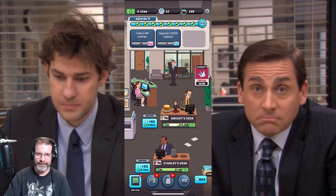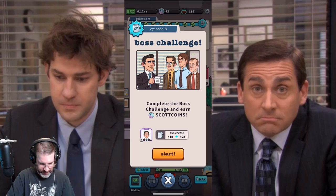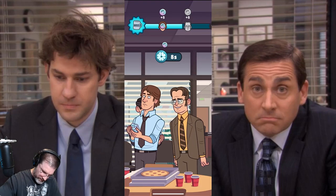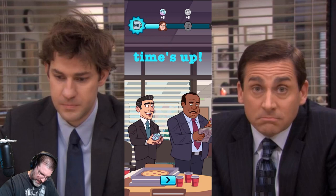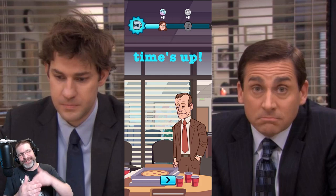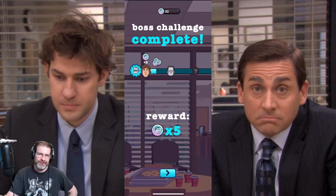I'm going to tap furiously here for a second. We click on the boss mug up there — here's the boss challenge. We're competing for boss coins. Start tapping early! As you level Michael up, the tapping gives you more per tap, which means you can make more progress, which is pretty interesting. Then you get your boss challenge complete.